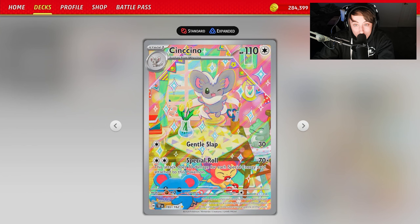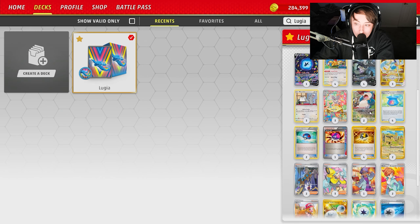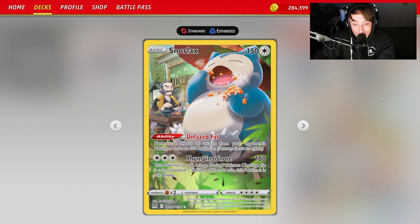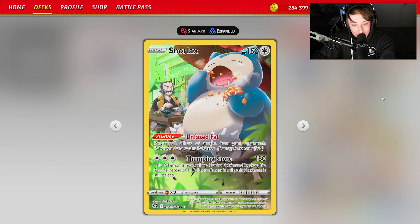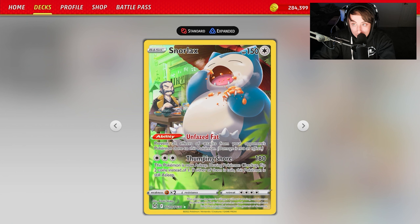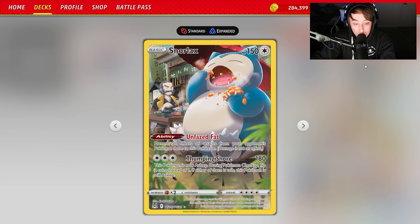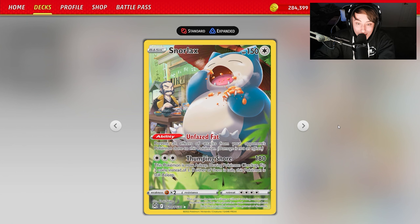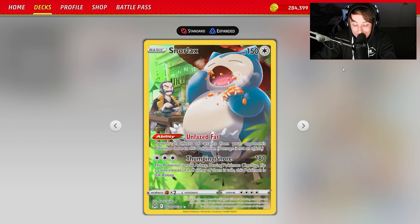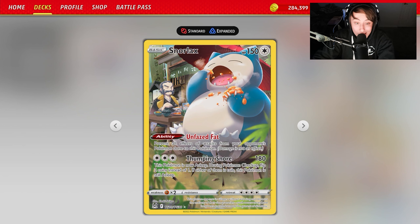Sencino can take knockouts, one-shots, and trade two-for-ones all day, so it's definitely going to be a force in the meta. We're also playing Snorlax with the Unfazed Fat ability, which prevents all effects of attacks from your opponent's Pokémon done to this Pokémon. It's a good one-prize attacker against Lost Box since it can't be Lost Mine'd. Thumping Snore deals 180 damage to clean up one-prize attackers, and Snorlax is a basic that can be powered up in a single turn and easily replaced if KO'd.